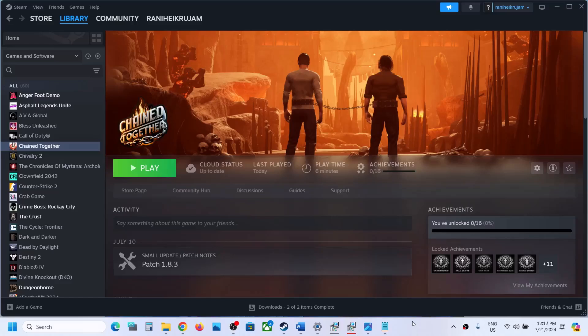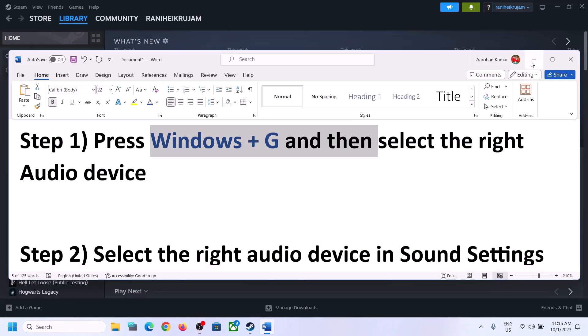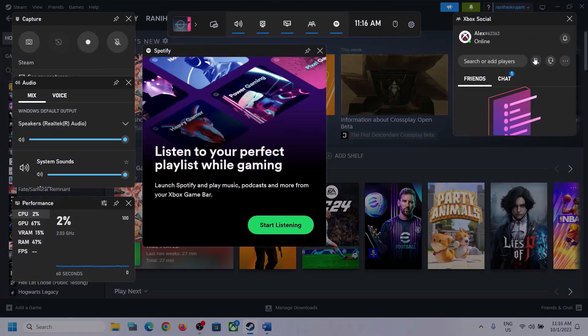Hello guys, welcome to my channel. Today in this video I'm going to show you how to fix when audio is not working with Chained Together game on your Windows computer. The first step is to press Windows + G on the keyboard to open Xbox Game Bar.